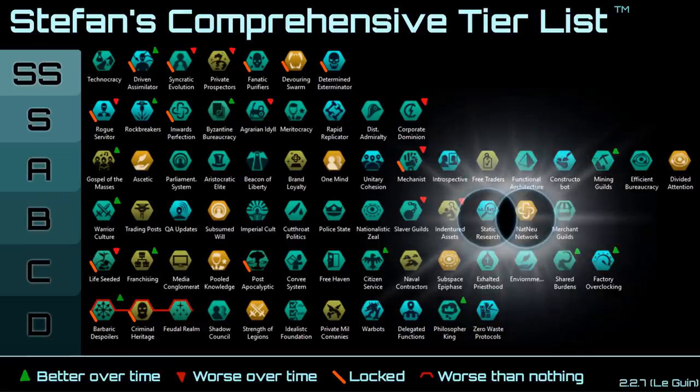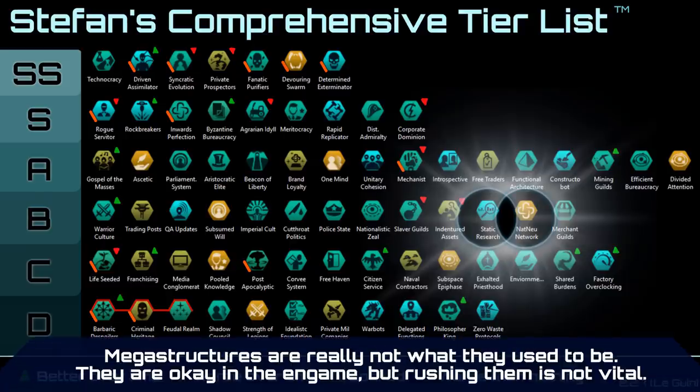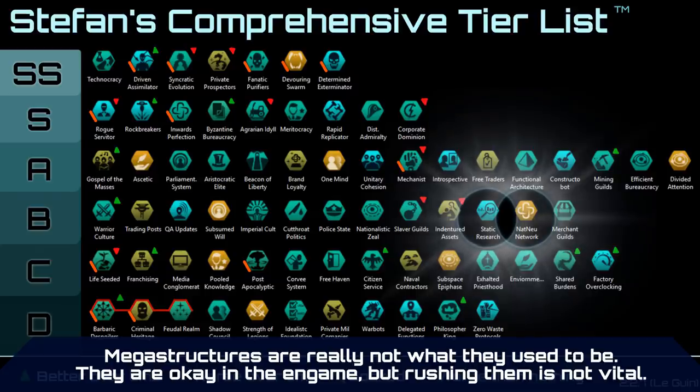Next up we have Static Research and Natural Neural Network. These do the same thing — they increase your tech options by one and are actually pretty decent if you're trying to gun for certain techs. They were a lot more powerful before when megastructures were actually good, and may become good again when megastructures are improved in an upcoming patch.